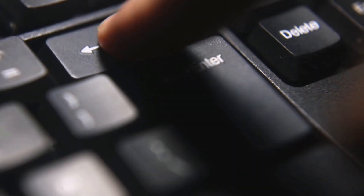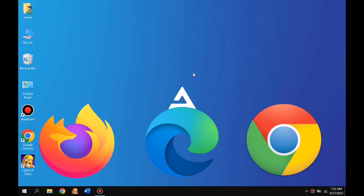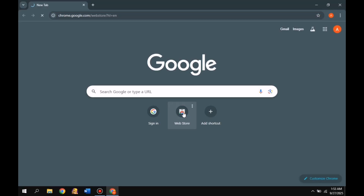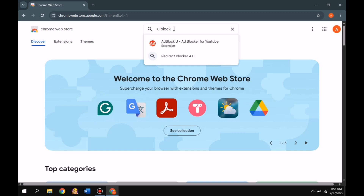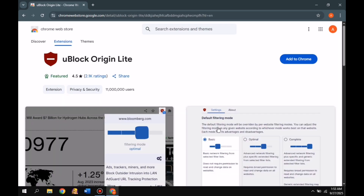Let's get started. First of all, you'll need a browser — you can use any browser you like. However, just keep one thing in mind: you should have an ad blocker, otherwise this won't work for you. I'm using Chrome here. The first thing you need to do is add an ad blocking extension if you don't have one. You can use any ad blocker, but I recommend using uBlock Origin. I'll drop the link for it in the comments section, along with other links.